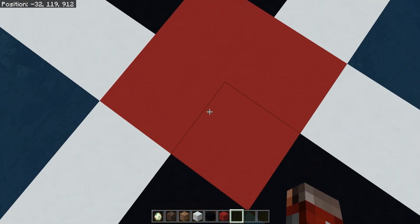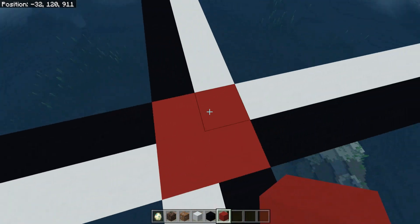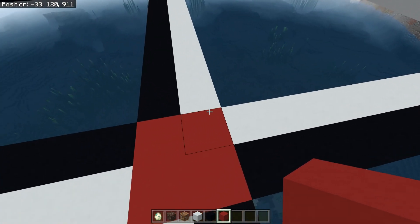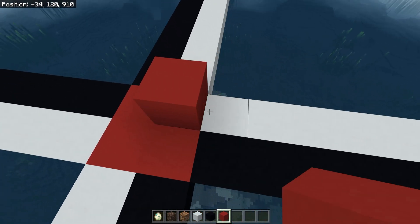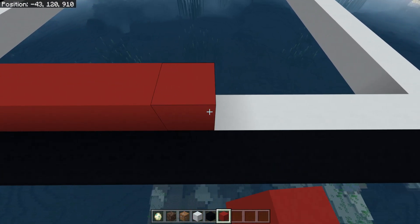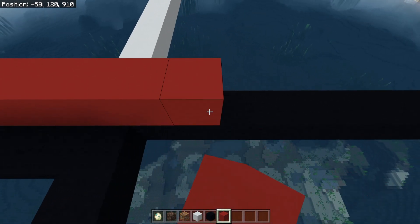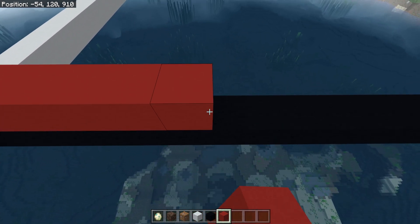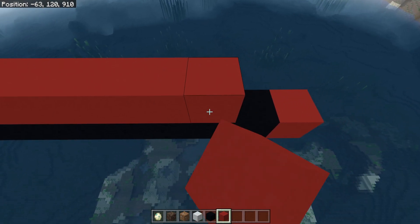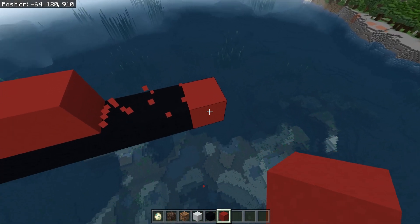These four blocks right here represent where you want to AFK, should you build the full farm with all modules in place. From the middle crossroads of our four chunks we're going to go out 32 blocks — two chunks — and start the farm at that point, counting all the way out to 32.